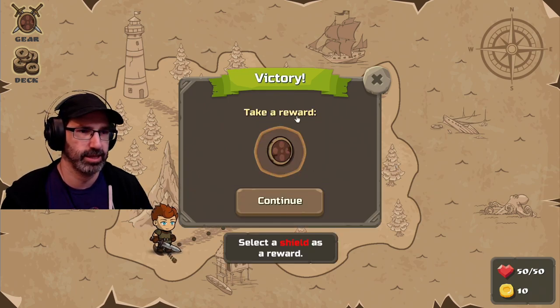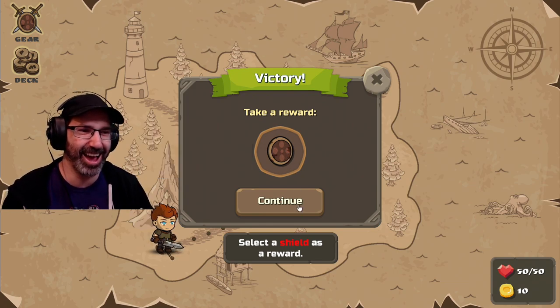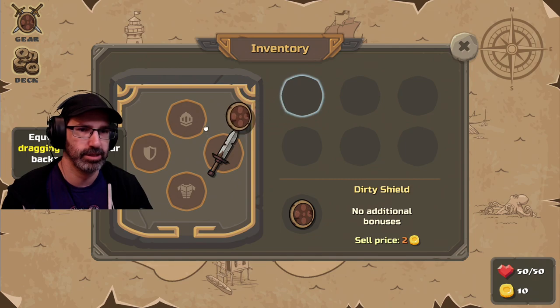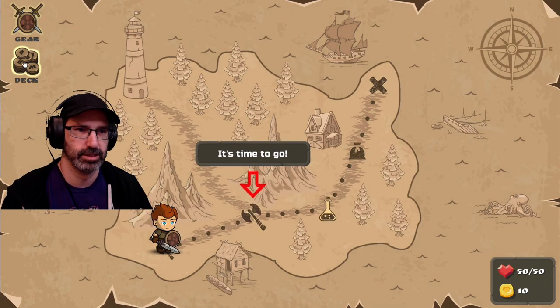We got 10. Take this reward — a dirty shield! I got a dirty shield. Open my inventory. Equip a shield by dragging. How does that help me spell words? There's my deck and there's my gear. Time to go.